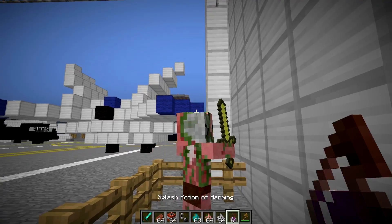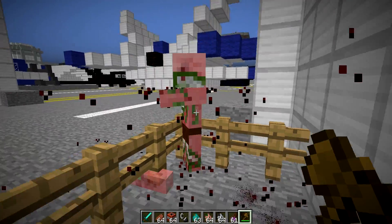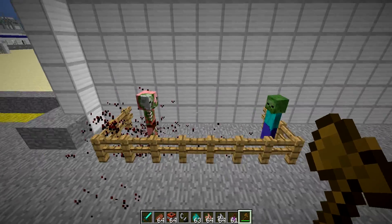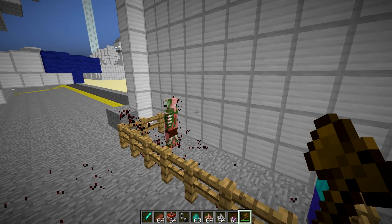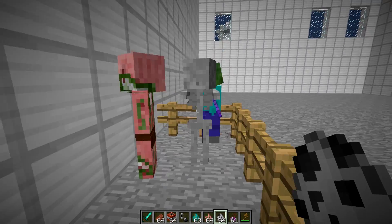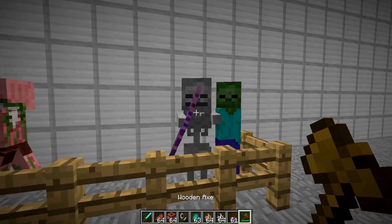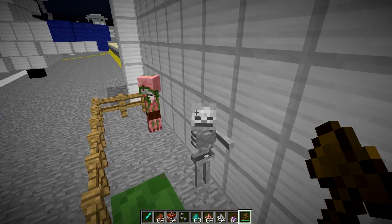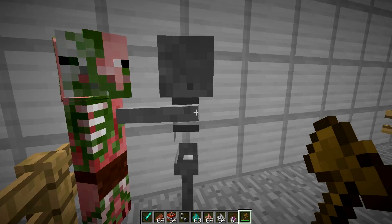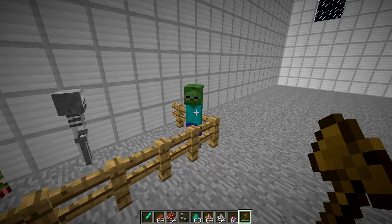Let's take out our anger on this zombie pigman. You don't need that sword anymore, and you also don't need your other arm. That is so demented — we have two armless zombies, they can be my pets like The Walking Dead. The last mob we can amputate is the skeleton — this dude's got an enchanted bow. Look at that, now he has no bow — he's a bowless skeleton. Let's take off his other arm. Now I have an armless skeleton, an armless zombie pigman, and an armless zombie.